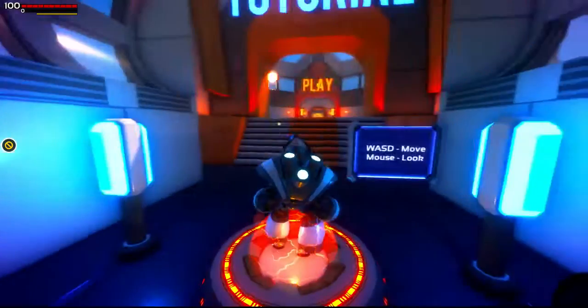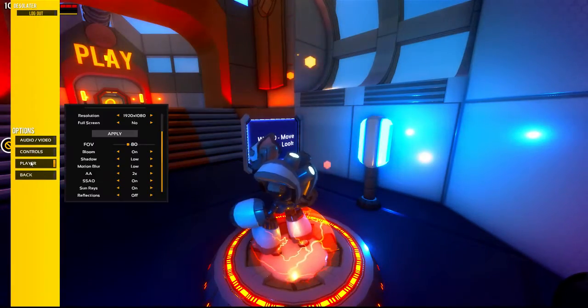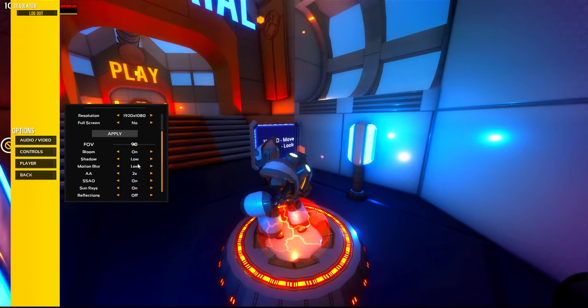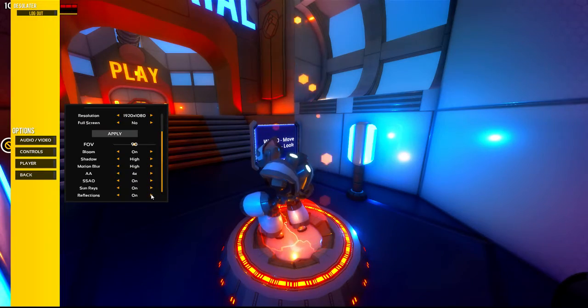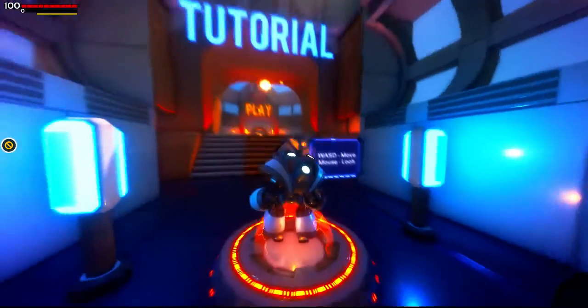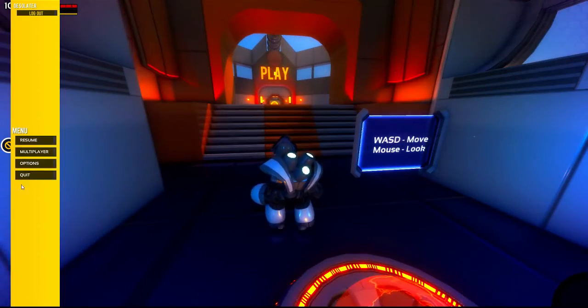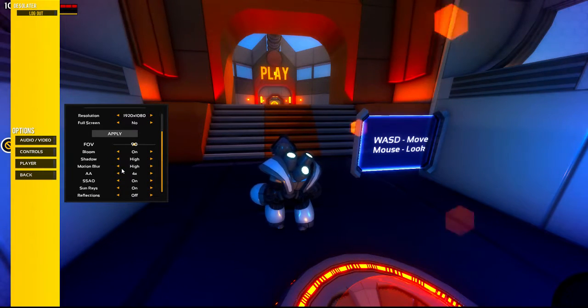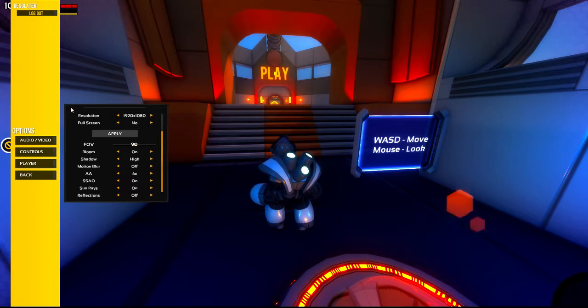I'm going to start the tutorial - it's not that bad. Let me go to options real quick and make sure the graphics are up. I'll turn up the FOV to 90, shadows to high. Reflections on... actually that makes it look kind of weird, so I'll turn reflections off. And why is there an option to turn motion blur high? That's kind of dumb - I've always hated motion blur.